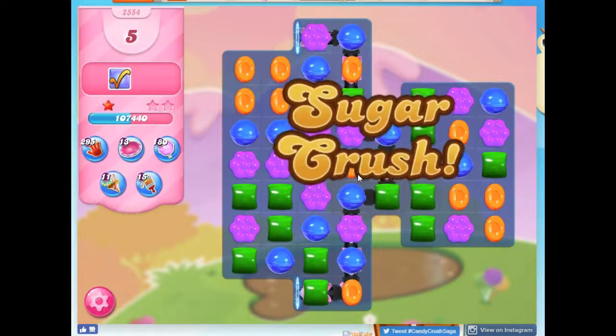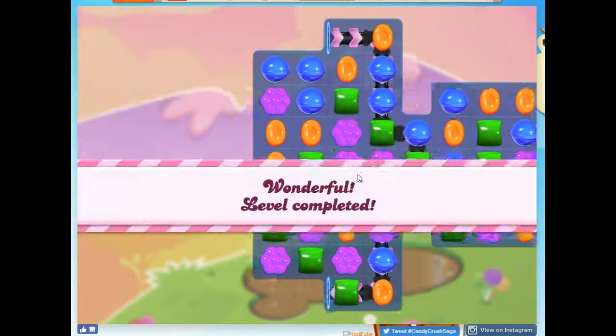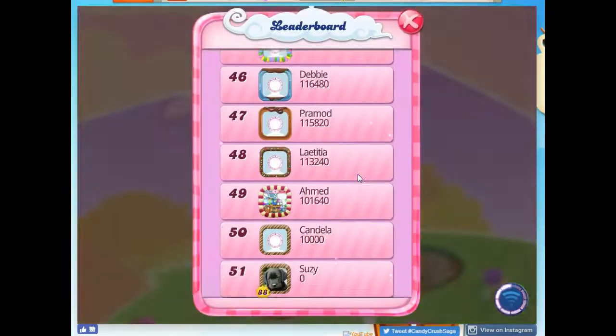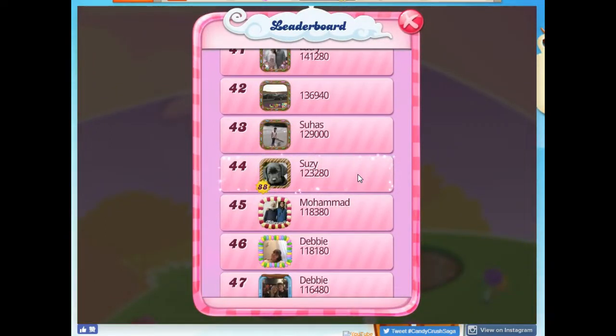It took me two days and I'm going to estimate about 40 lives to get it done. It was by far one of the more difficult ones that I faced. I thought it's not impossible to beat this without boosters, it's just going to take a lot of luck. So I combined my luck with my strategy. If you just rely on luck, you're never going to get it done — you have to keep employing a good strategy to get it to work out. If you found this at all helpful, I would ask that you consider liking and subscribing. Thanks so much for watching.